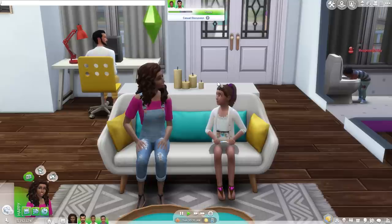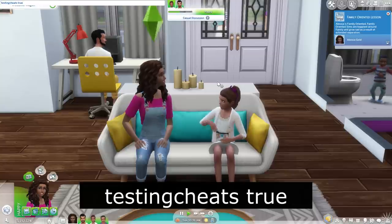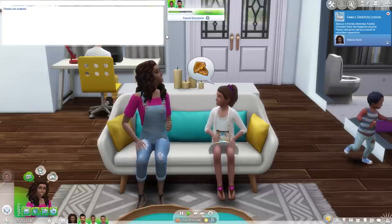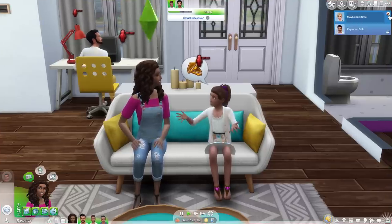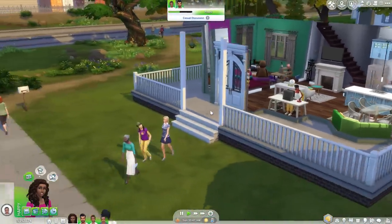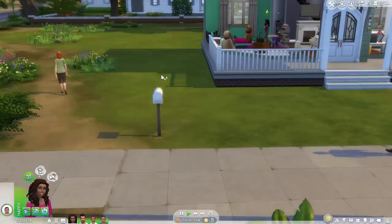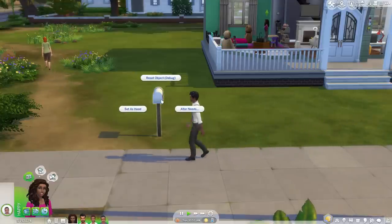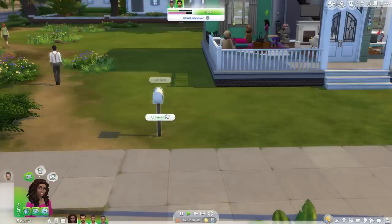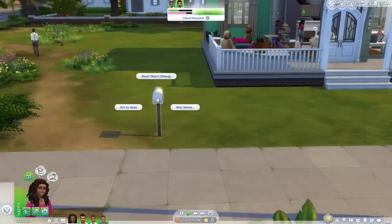The first thing we're going to talk about is enabling cheats, or testingCheats true. This is one of the best cheats in the game because it allows a lot of other cheats to work, and it also gives you extra options when you shift-click on certain objects. One of my favorite things to do when I'm getting really irritated with my sims is to hold down Shift and click on their mailbox — you'll get different options than you normally would, like resetting the mailbox.